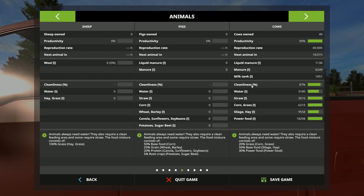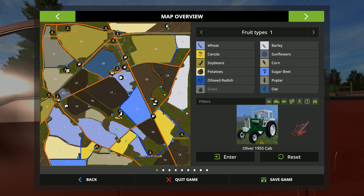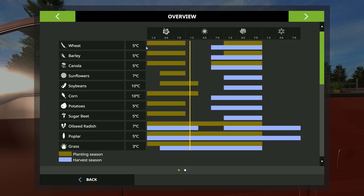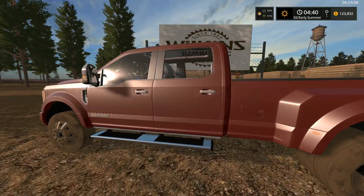Let's check on our crops real quick. The one I'm concerned about is field eleven, and it's still growing as you can see — so it's almost ready. To bring up the seasons menu, we still need to go a few more days before we can harvest our barley or wheat. We're in early summer and I believe you can harvest it in late summer, if memory serves.